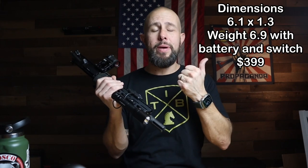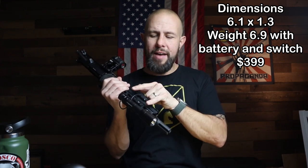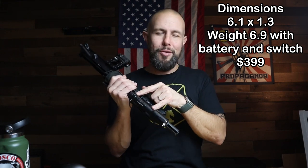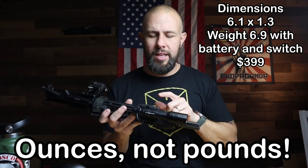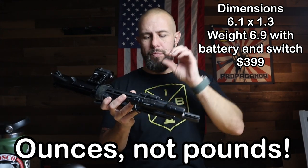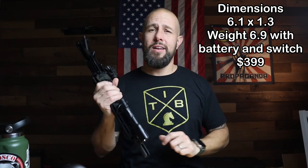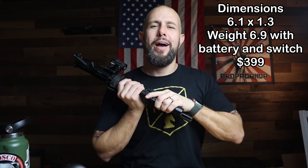These are the dimensions, weight, and price. This thing is big — it's a full size light. They don't have their micro version out in 3.0; I think they will eventually. It only weighs 6.9 ounces, which is good for a full size light with the mount, tape switch, tail cap, battery — the whole nine yards. It's $399 — not cheap, but in my opinion it is the best, most durable, brightest weapon-mounted light on the market.